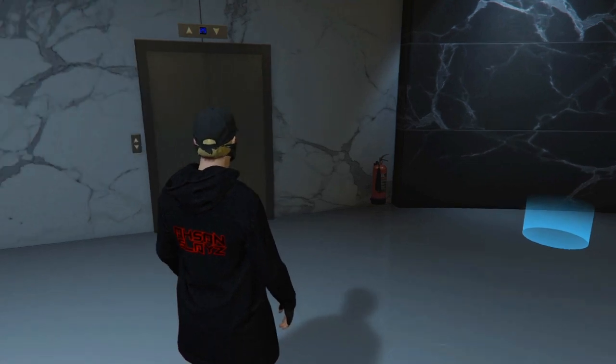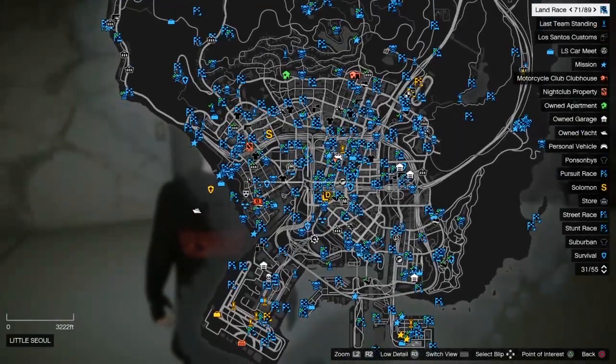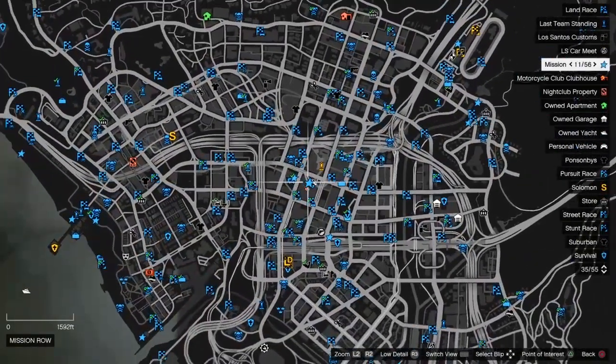Once you've done that, back out of the interaction menu. Hit pause and X and you should see all these jobs on your map. You will need these jobs.